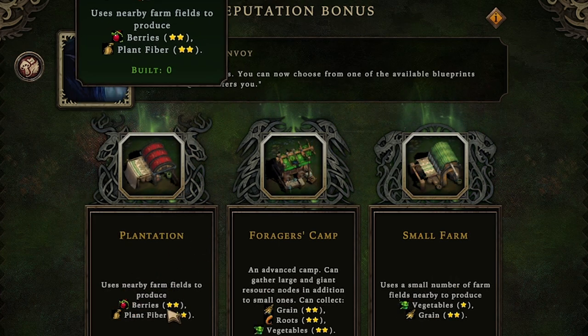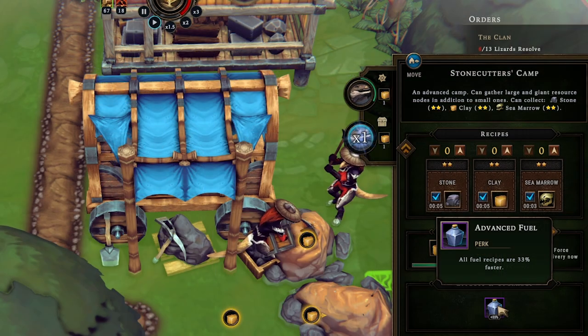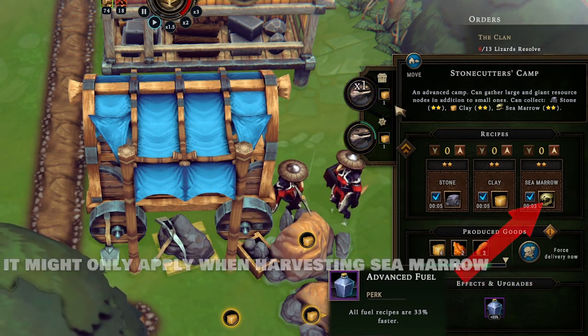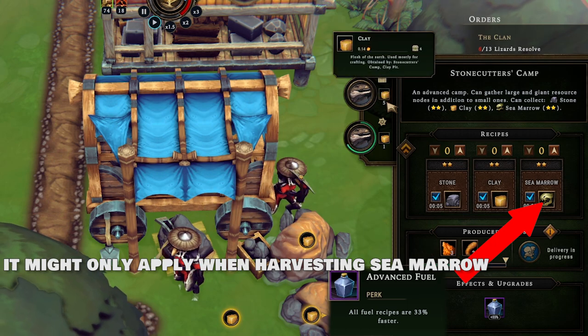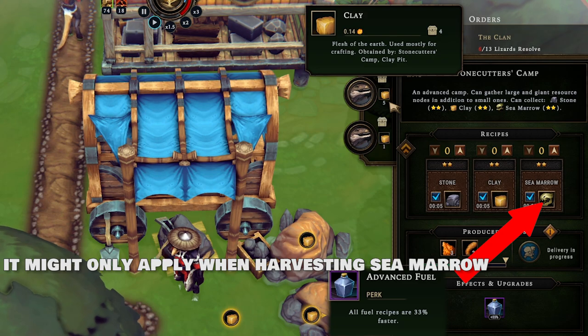Finally we get two farming blueprints. Because this biome has way more fertile soil, we're definitely going to want either the small farm or plantation, but I'm not sure which yet. It looks like the cornerstone we chose is better than I thought — it's buffing our stonecutter camp because I guess brick-making is considered a fuel recipe. I wonder what other buildings it will affect; I thought it was just the kiln.